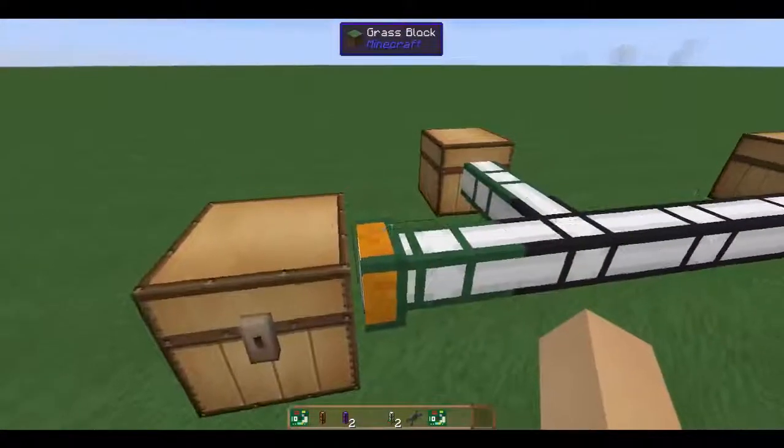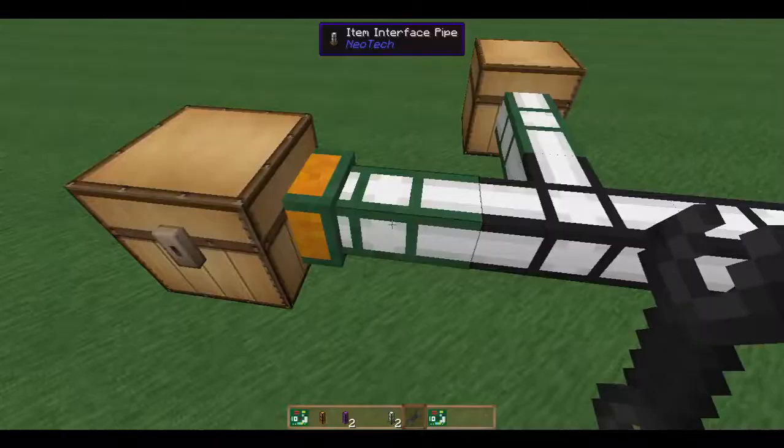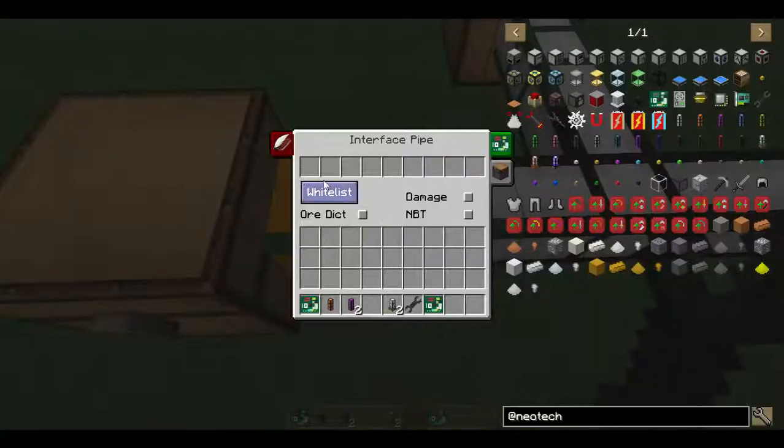Let's say we have a pipe and we want to change its mode. As you open it up, you see by default it comes with a filter. These are ghost slots. You have whitelist mode, which means anything placed here is the only thing that is allowed in. As you extract, since this pipe is mainly acting as an extraction pipe, it will only extract things in the whitelist. If there's nothing in it, it will pull everything, so you don't have to use this. You can also match by ordict tag — if you want to pull out all ore copper, you just put a copper ore in here, and any other mod's copper ore will get pulled out if you toggle this to on.